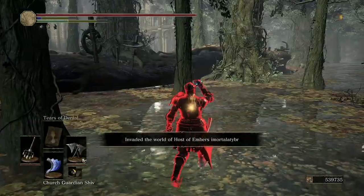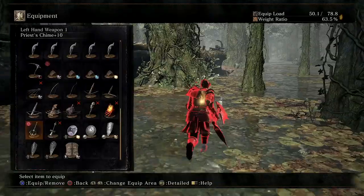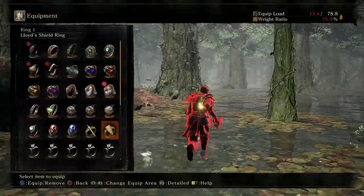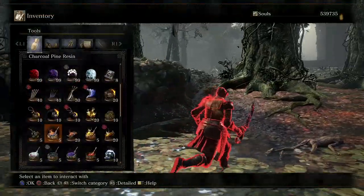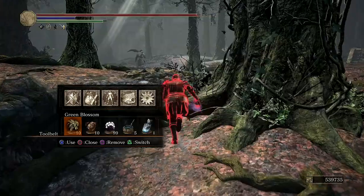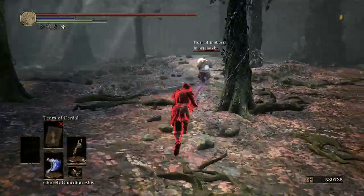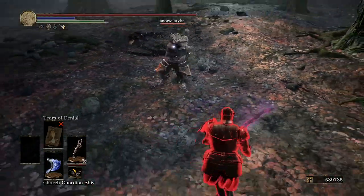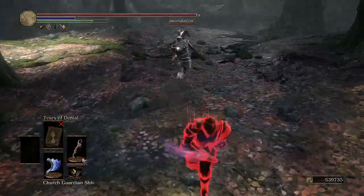All right, how's it going people of the jungle — this is another episode of Invasion Analysis. Let's get this started. We're using the group curve sword heavy on my standard heavy build.